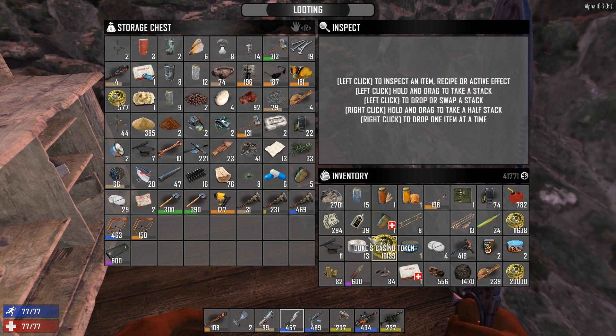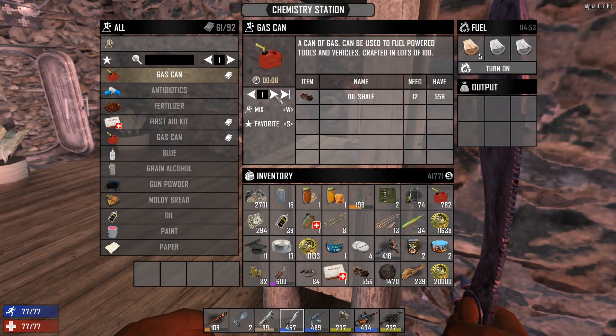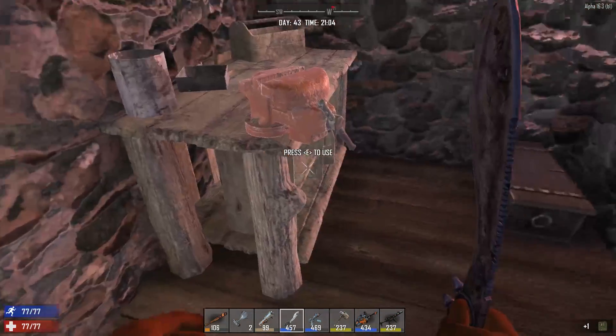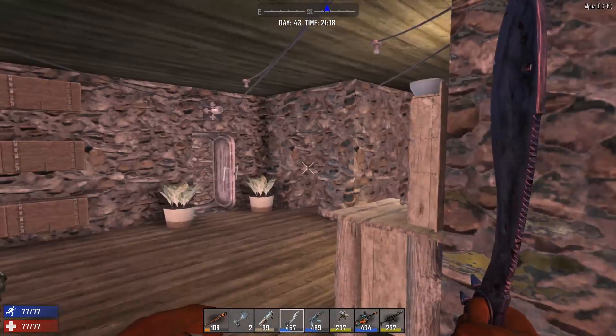I'm making 477 cobblestone, it'll be done in four minutes. Make it into flagstone right away. Is there a zombie body here too? Sham sandwich. So, turrets — we need to make those turrets.